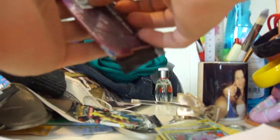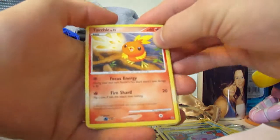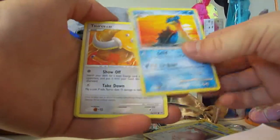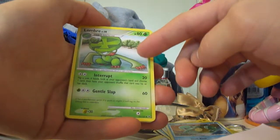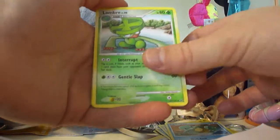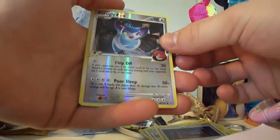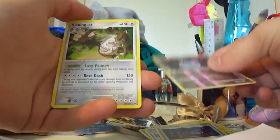Onto the Dialga pack. Torchic first. So three and two. We have a Torchic, Chansey — cute — Lapras, Tauros, Squirtle — nice one — Lombre. I also saw an episode with Lombre where they dance and so on to get water. Actually a good card. Octillery. Broken Time-Space Stadium. Pachirisu D Reverse, which is just a common — nice here. And the rare: Slaking!